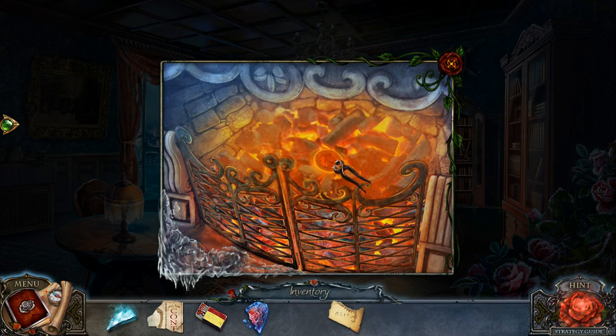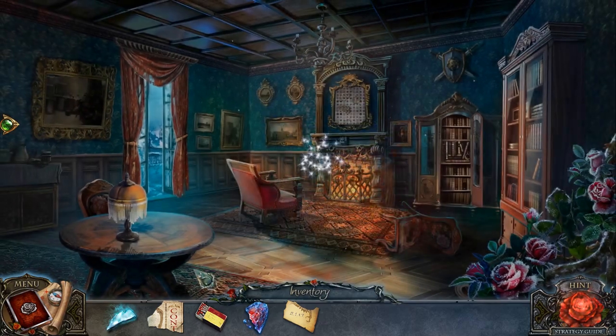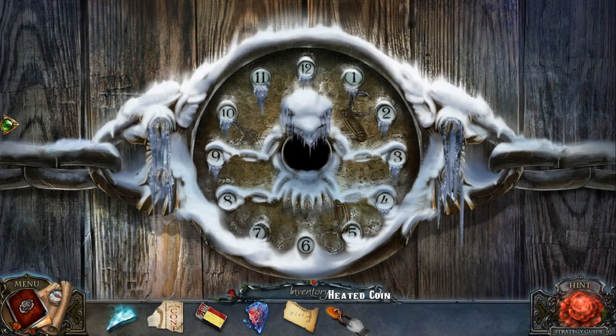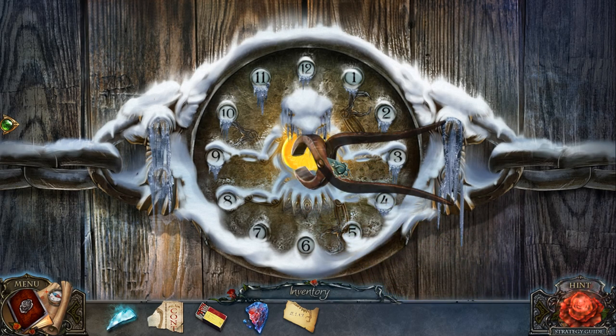The coin goes here. We're gonna make it very, very warm and pick it up with the tongs. And now we're gonna go back over here to the alleyway and use the coin to melt this door.